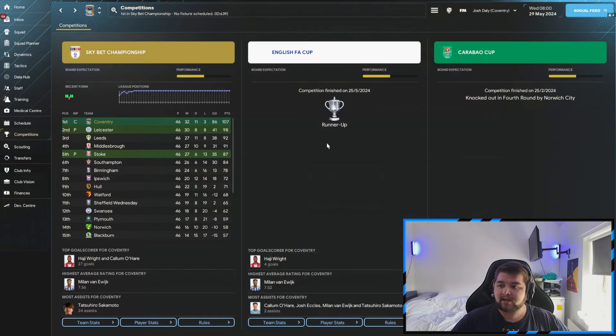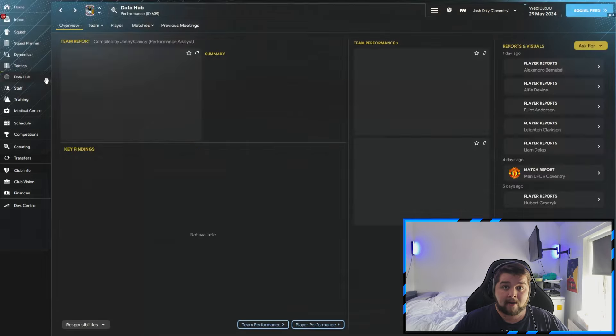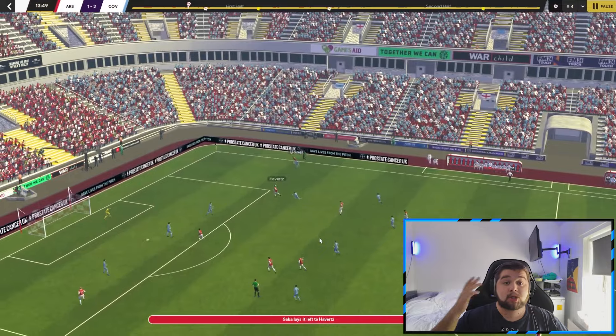The real speciality: we got to the FA Cup final, where unfortunately we did lose, but we took Manchester United to extra time with a team like Coventry — and that says a lot about a tactic. The data hub shows 2.93 goals a game, 1.07 conceded, 14.5 shots a match, an 89% pass completion, and a 75% tackle win ratio. We are very close to being under a goal conceded a game and very close to scoring three goals a game with Coventry.